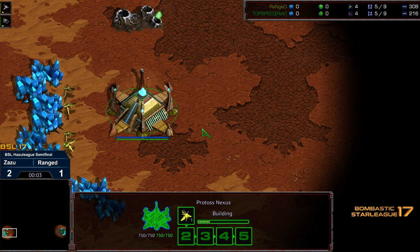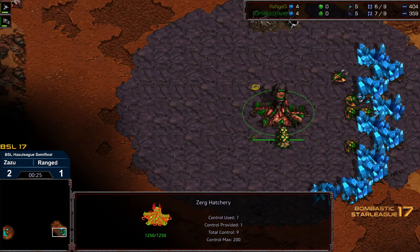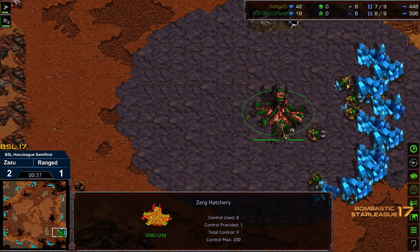Welcome to another commentary by Diggity. This is BSL 17 semi-final, round of four. Bottom left corner we got Range starting as that mustard yellow Protoss. Bottom right hand corner we got Zazu starting as the green Zerg. This is on Apocalypse, and if Zazu does more of the same I could see it being even more effective on this map.